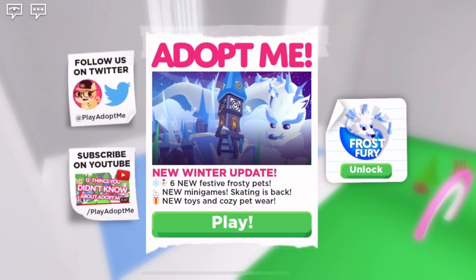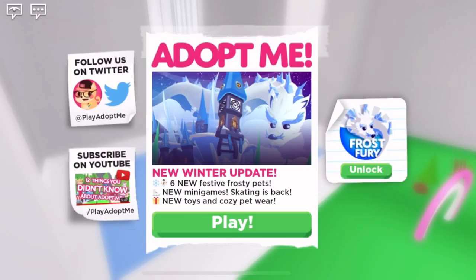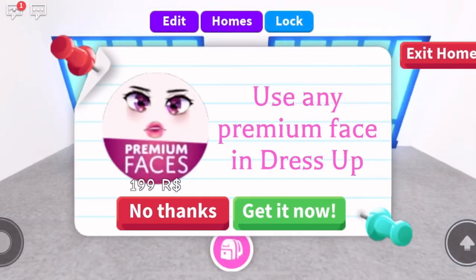Hey everyone, it's Malika here and welcome back to another video. Oh my gosh, the new winter update literally just came out. I am so excited. I know we've been waiting for this for so long, so let's just see what it says first. It has a picture of the Frost Fury and you can unlock a Frost Fury. The new winter update brings six new festive frosty pets, new mini games, skating is back, and new toys and cozy pet wear. This winter update is bringing so many cool things! Let's press play and get right into it.